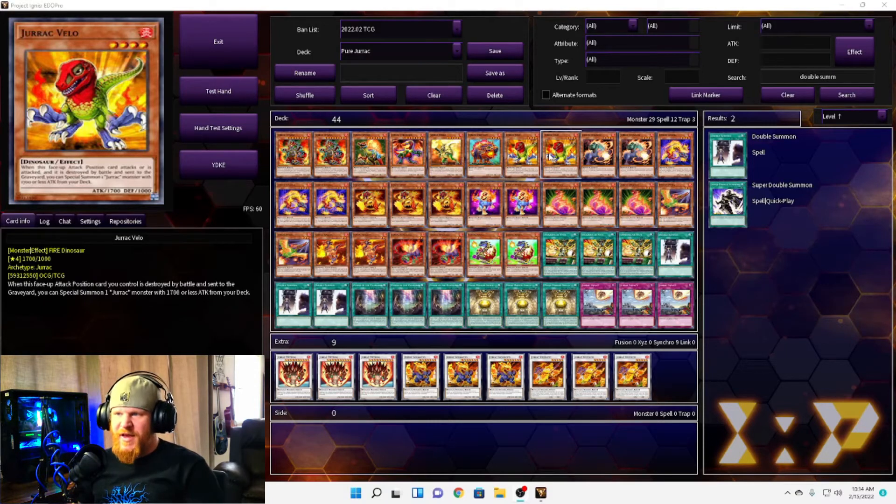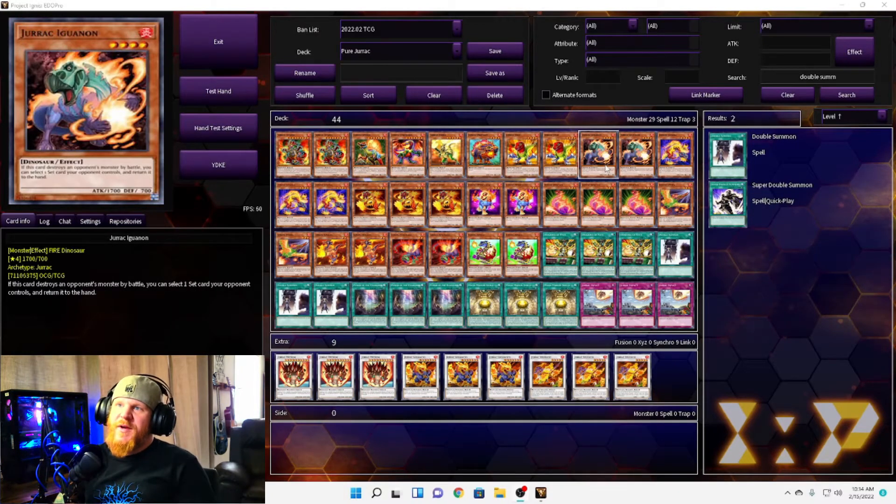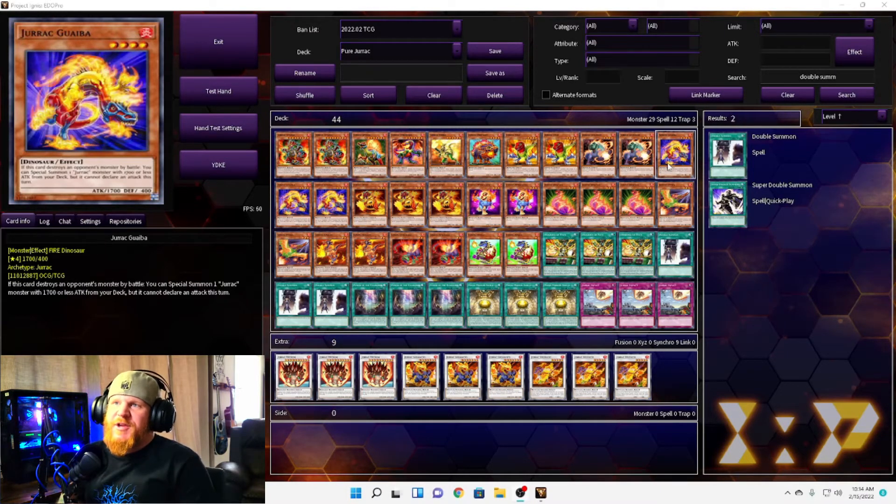I like that a lot of these aren't once per turn, but everything seems to need to be destroyed by battle, which is very circumstantial. Next we have two Jurac Iguanans. If this card destroys an opponent's monster by battle, you can select one set card your opponent controls and return it to the hand. Not too bad, but needing to destroy by battle is pretty restrictive.